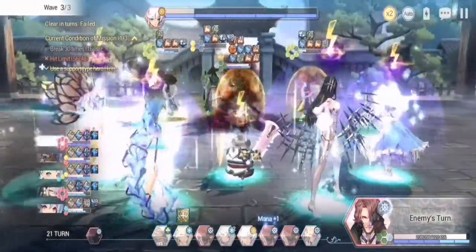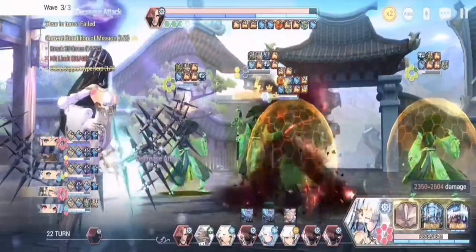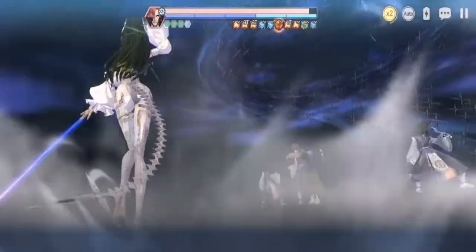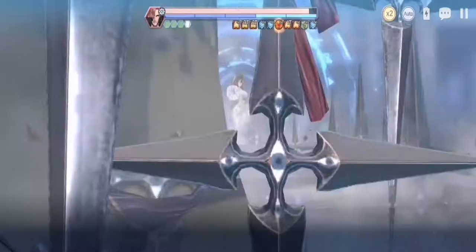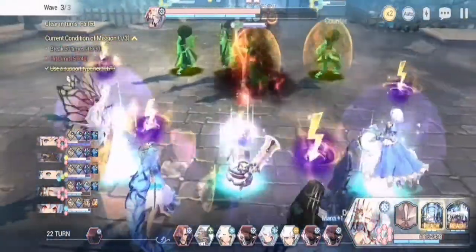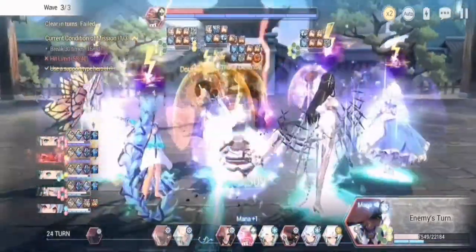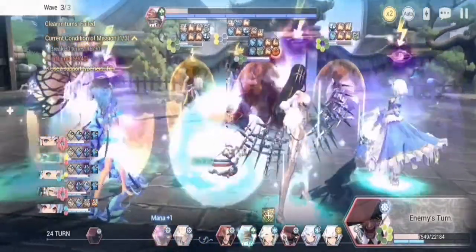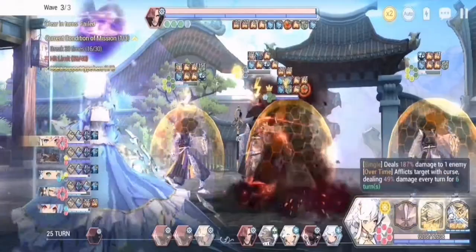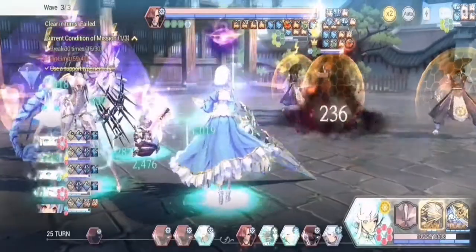The back row heroes are more or less for support. Bathory's role also includes using her S2 skill because it deals a lot of damage. Take note: don't use her S2 if you don't have 10 mana. I would advise that you time this well when Mahar is broken down. Try to use your basic attack so you won't consume mana, and do not use your S1 — go directly to S2. Time this with a broken Mahar.